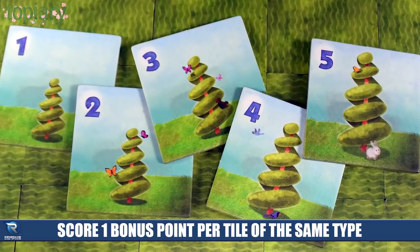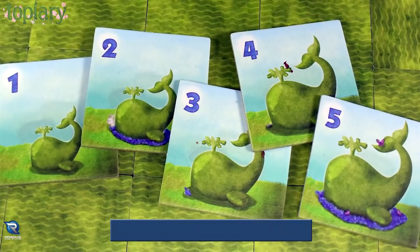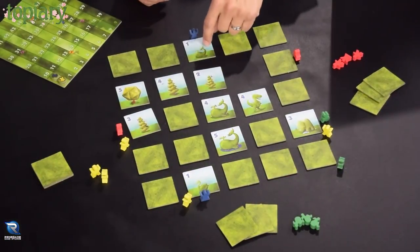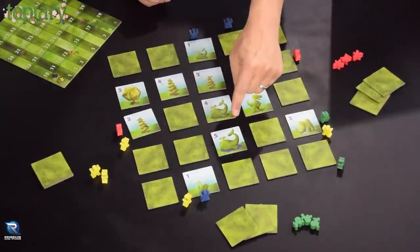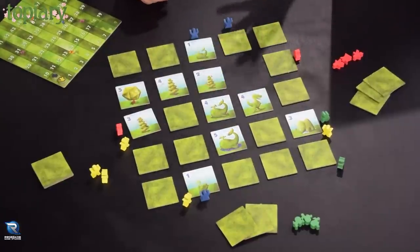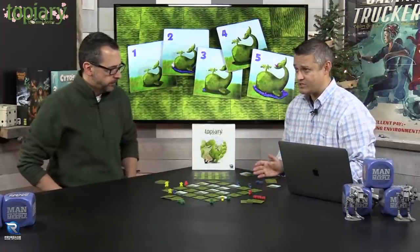You're also going to score for the same types of topiaries in your sight line. Going back to the example: if I have a natural order of numbers with none blocking any others, and I have three whale topiaries in there, I score an additional three points — one per matching type.